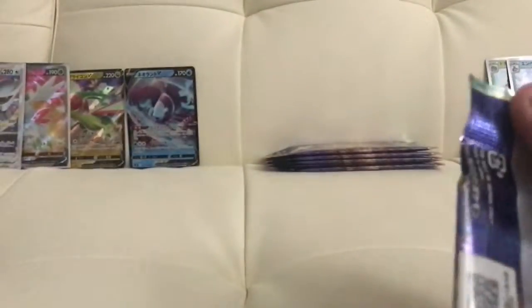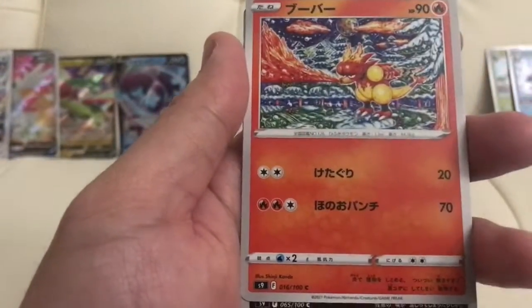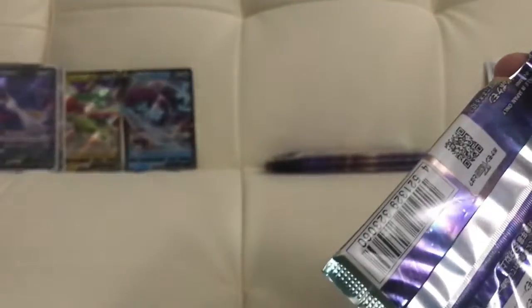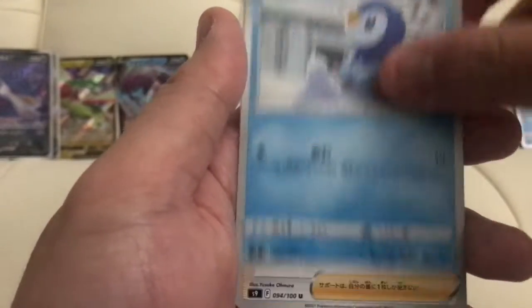So far we're doing pretty good — I wasn't expecting too much but at least we're getting some good pulls today. Another V guys — a Honchkrow V card. Probably my second one since I pulled one from the other box. Going into another pack, down to about four. A Hiplop and nothing there.